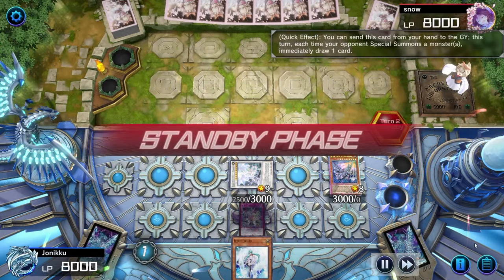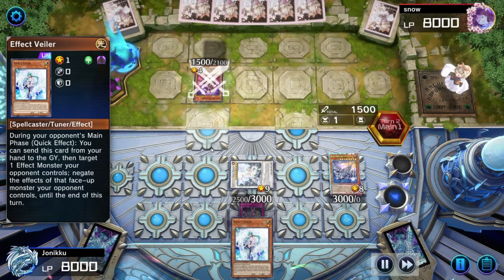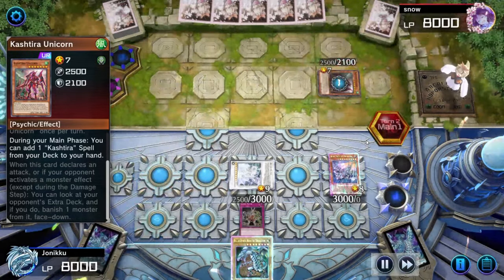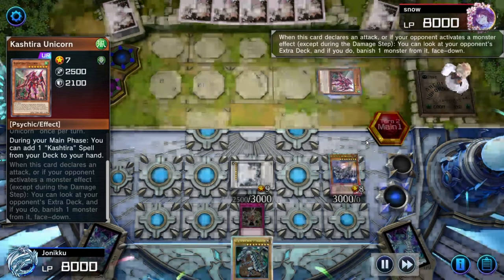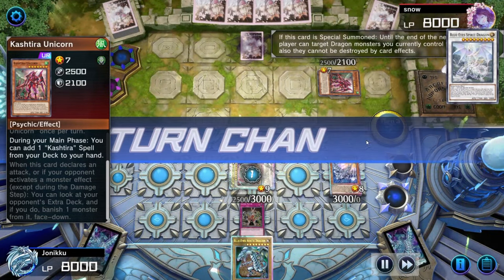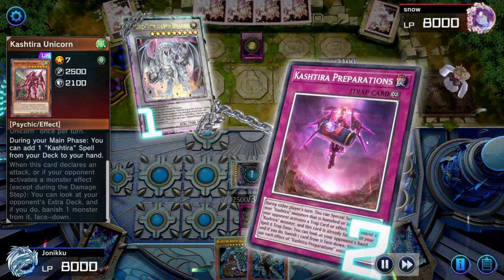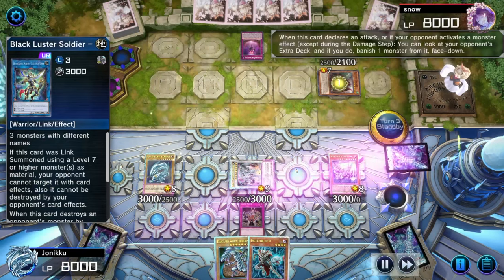I can even summon that to summon Bron — level 9 and level 1 tuner. My opponent did some stuff and that's when I used Gozen Match — you can only control one attribute now. So my opponent can only have Wind. I negated Kashiro Unicorn with Effect Veiler. Then I summoned Azure Dragon, just so my dragons are protected. I got Dictative D and I could also summon Blue Eyes White Dragon. My opponent played that trap card and I'm just like, good luck man. I'm just gonna bounce it away with Blue Eyes Jet Dragon. This was pure chaos for Kashiro.